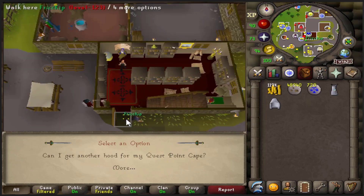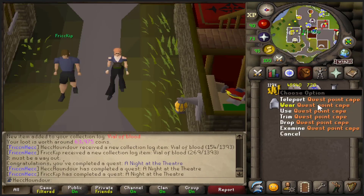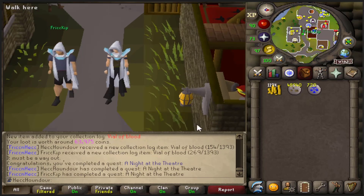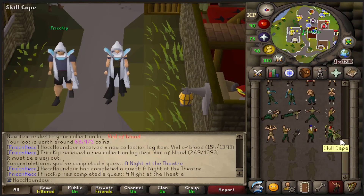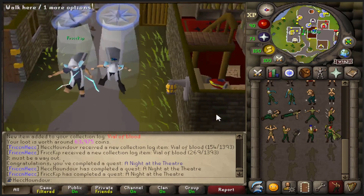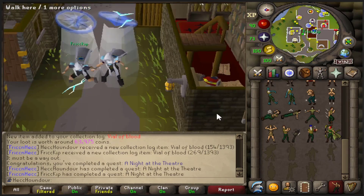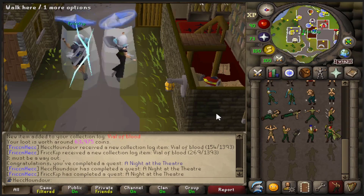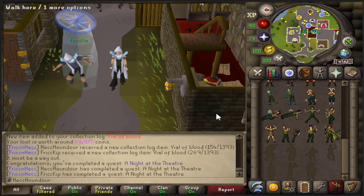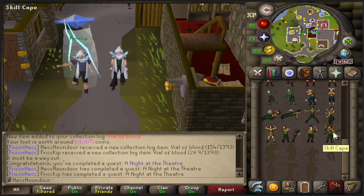We have to one-tick them at the same time - like equip them at the same time. Ready? Three, two, one, click. That was so sick! Now let's one-tick the emote. Three, two, one, click - just barely off. Needless to say, the goal we set out since the start of the account - getting the quest cape - is finally complete on the group Iron Man.